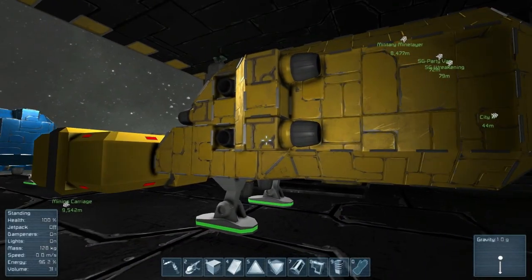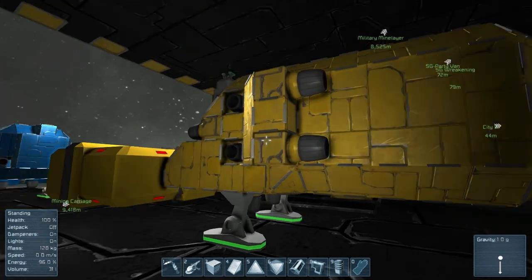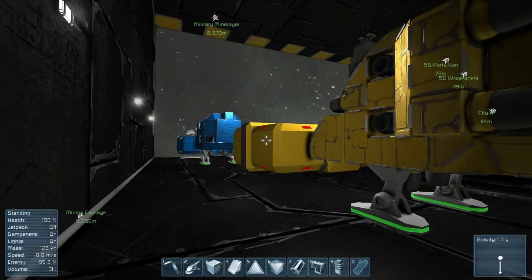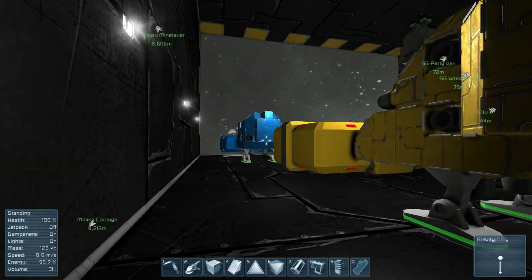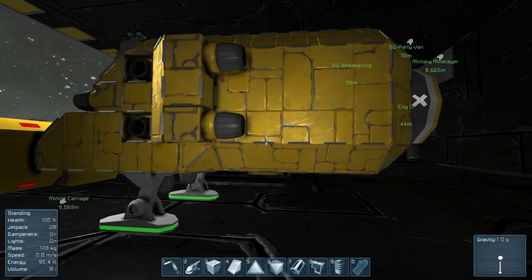Hello everybody and welcome back to Idiot in Space. In the last episode we built this yellow guy right here that I have named Wat. Since then, since that episode, a couple of things have happened. We've had at least two updates that I've seen.